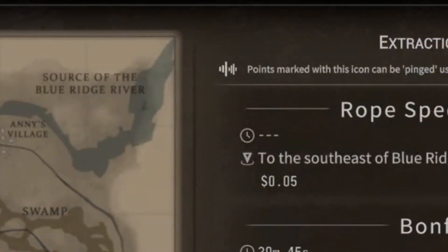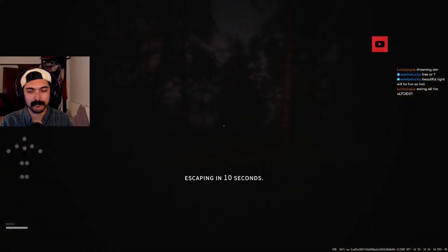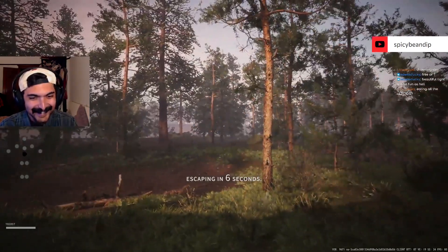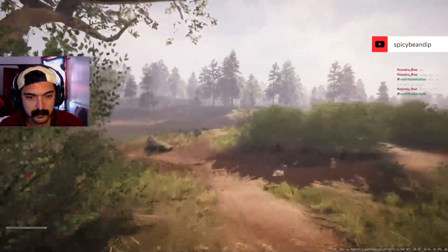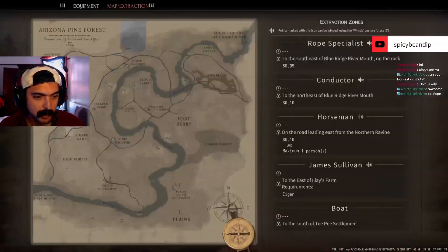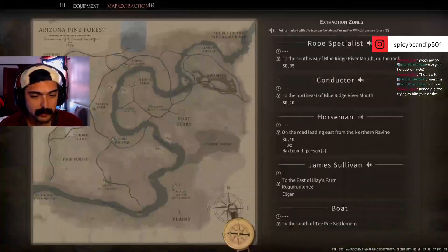If you see the symbol over an extract, press the Z key to whistle, and if you're near them, the NPCs will whistle back. Also, if you're dehydrated and passing out, sit perfectly still at the extract so you don't pass out — if you do, the timer will restart. You can also hold up extracts for teammates to catch up by going in and out to restart the timer. Once you take it and they aren't there, the extract will disappear on them.